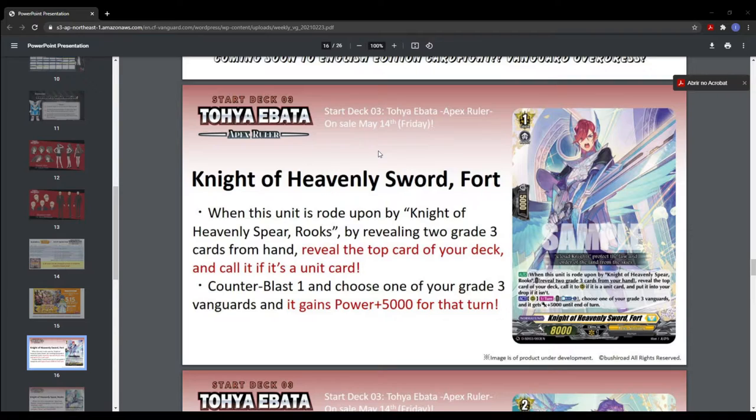One thing I like about this — and they're doing it with Dragon Empire too — is the 'when this unit is ridden upon by another unit' mechanic. This is like the ride chains from the original Vanguard. I loved ride chains. I had a coral deck with the ride chain because I loved it so much.